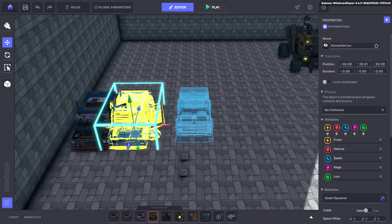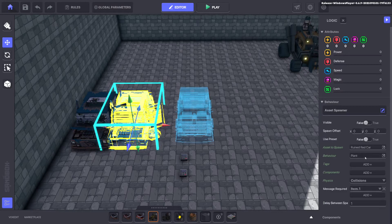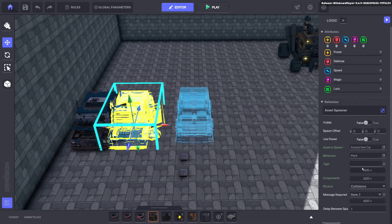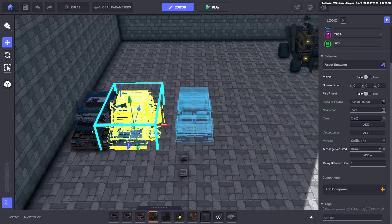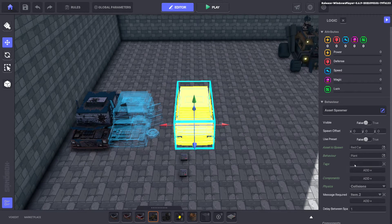Select our ruined car which is car two. The issue is we haven't put the tag car two on it. We have to add the tag for the ruined car that comes out so the message broadcaster can kill it. That will work. For this one now it will need tag car three, so edit the logic and put the tag car three, then stack those up.